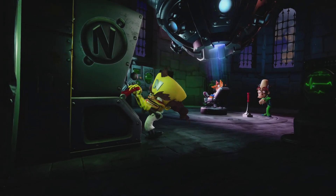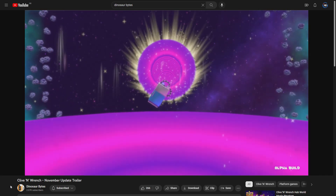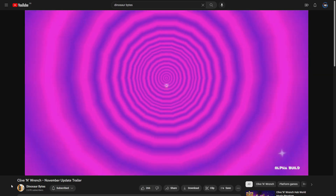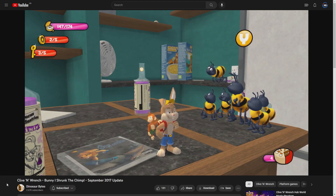But it was also around this time that I stumbled into another one that was still in development: Clive and Wrench — a buddy duo 3D platformer collectathon where you play as a rabbit and a monkey going through time and space in order to collect lots of things and save the day. Look at this — this looks exactly like my kind of game.